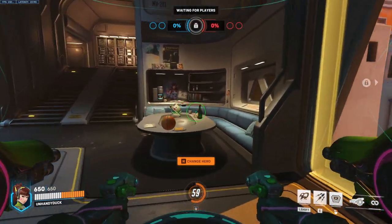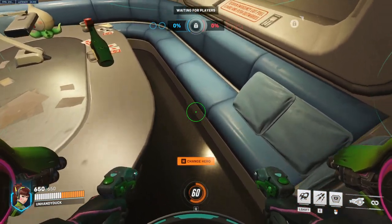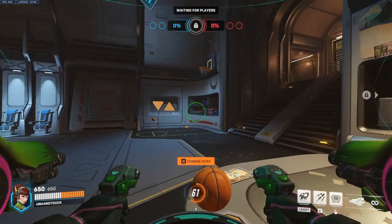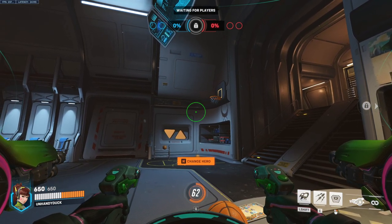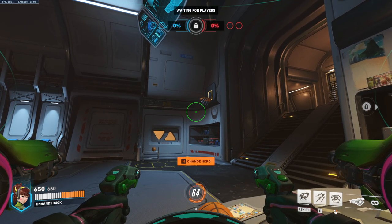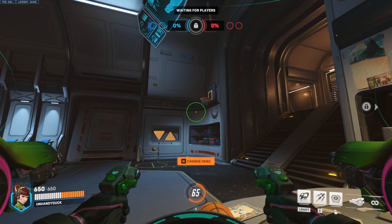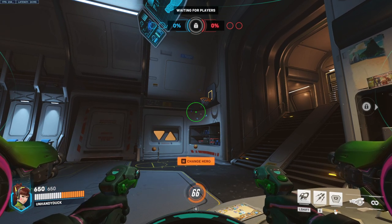Our first character is D.Va. We're going to walk over to this short table and wedge ourselves in here, just walk until it kind of stops you. Then look over at the wall, and using her default crosshair, put the edge of it right between these two lines on the center line here, and go up just below this little gray line here. Then melee, and that will go in every time.